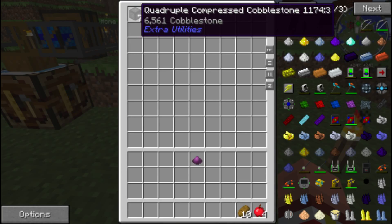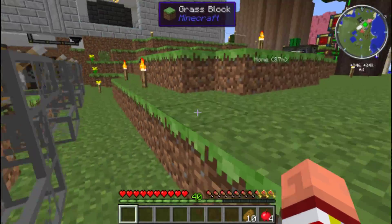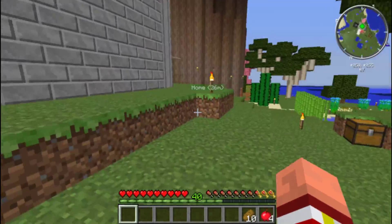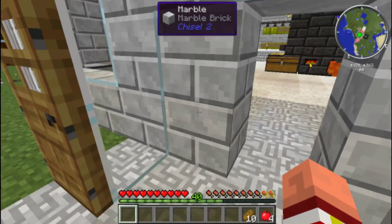Look at that, guys — seven quadruple compressed cobblestone. In each one of those, there's 6,561 cobblestone. Is that not fucked up? That's a pretty clever little system I came up with, though. Little bare bones, not very imaginative, but it worked.